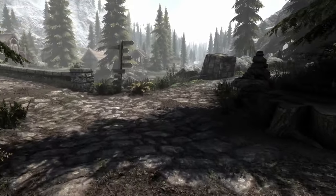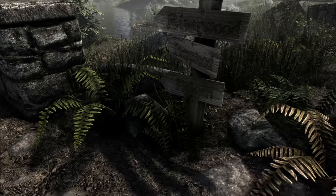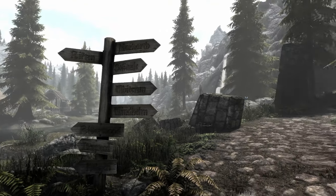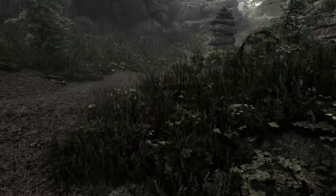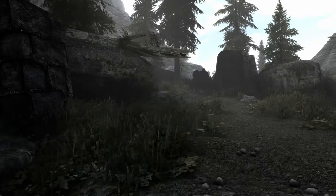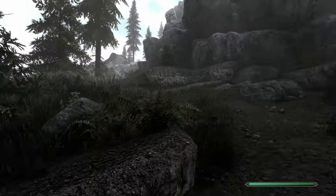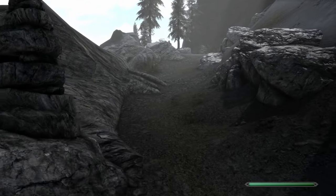Let's see — so that must be Riverwood? Yes. Pelgen is also that way. Yes, it looks like Bleak Falls Barrow is going to be up here, maybe. Looks like it's gonna be chilly up here. Another wolf. Get a silver ring — not sure where he was keeping it. Don't want to think about it. So we shan't.